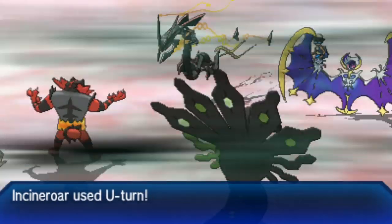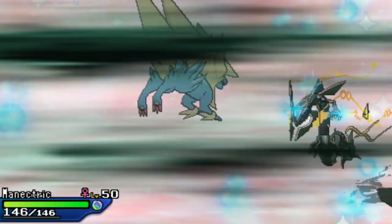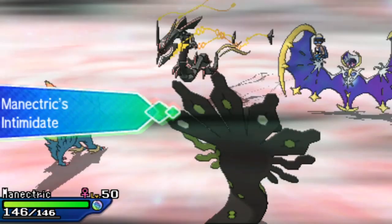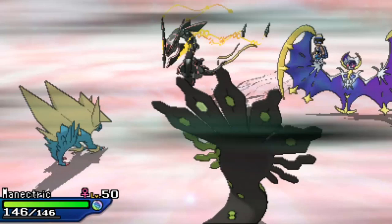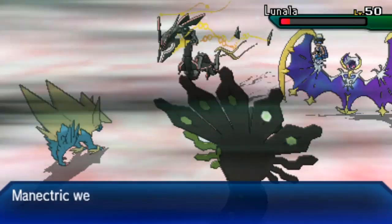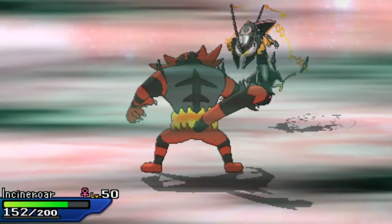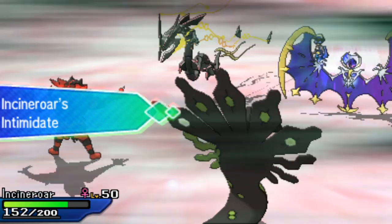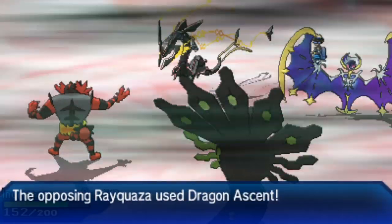Thousand Arrows from Zygarde is blocked by Lunala's Wide Guard. Incineroar uses another U-turn into Lunala, pivoting out to cycle more Intimidates and keep Rayquaza in check. The mind games are starting as Incineroar hits into Lunala's Protect, while Zygarde stacks another Coil — putting its attack, defense, and accuracy to plus three. Another Swords Dance from Rayquaza means both sides are heavily set up.